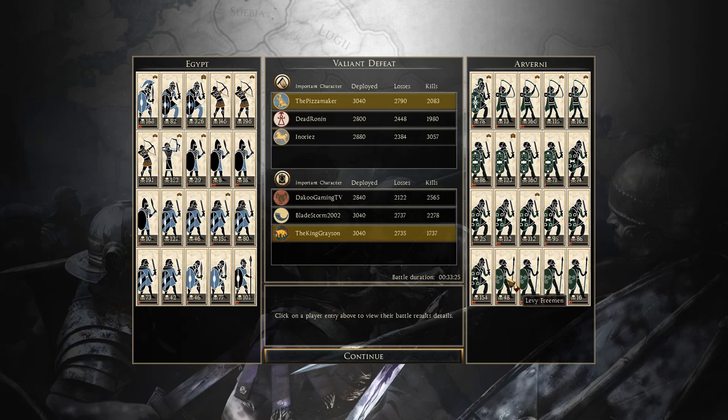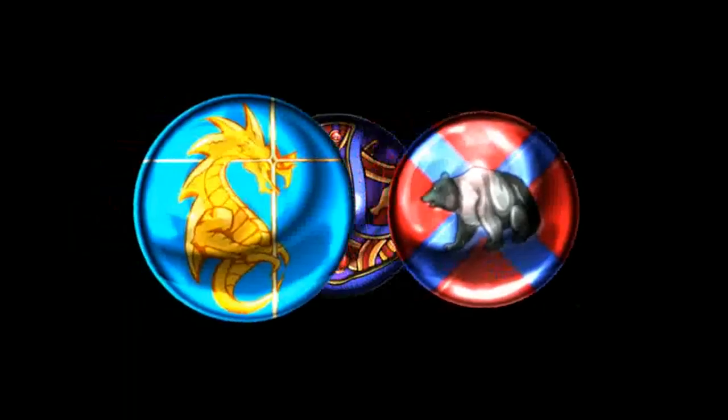Nabataean swordsmen: 143, 186, 40, 131, 129, and 98. Two units of pikes — one shredded by Egyptian archers, the other with 142 kills including killing the Egyptian general — very well done. Bladestorm with Nervii: general 128 kills, Gallic Hunters 209, 79, 91, 169. Celtic warriors and fierce swords getting solid kills. King Grayson with Arverni: Gallic Hunters, Celtic warriors, chosen swordsmen, and four units of Levy Freeman performing great — they're such a good unit for their price. Their job is to hold so archers can get kills. Great battle — we'll be back with the field battle!